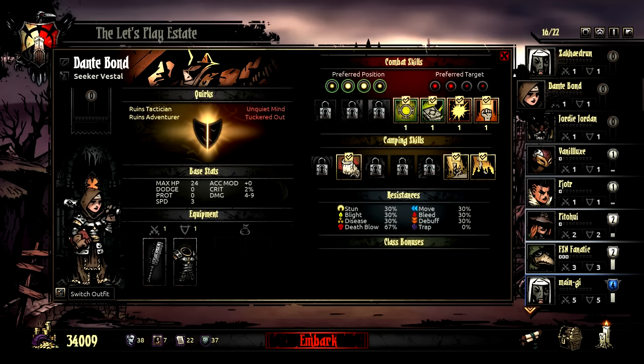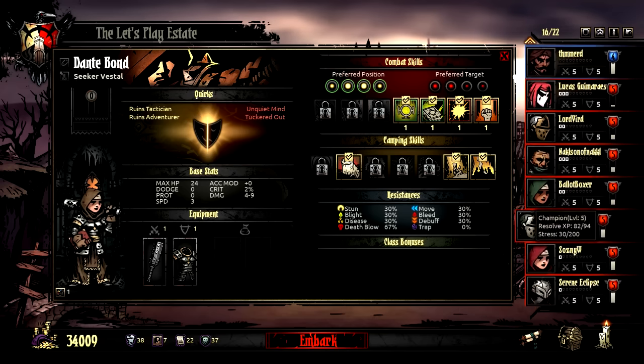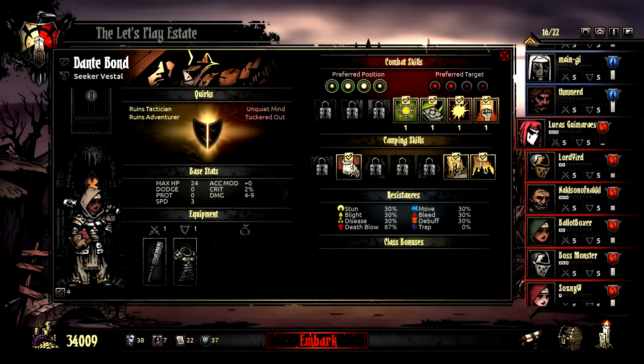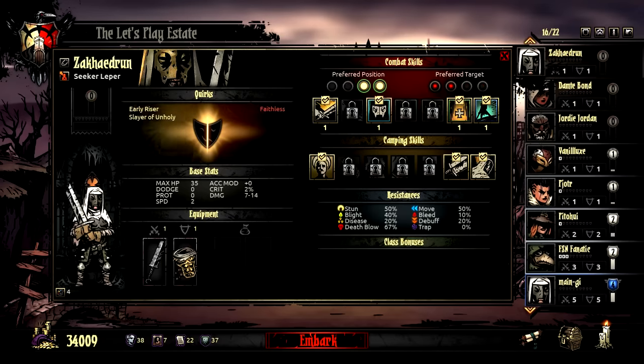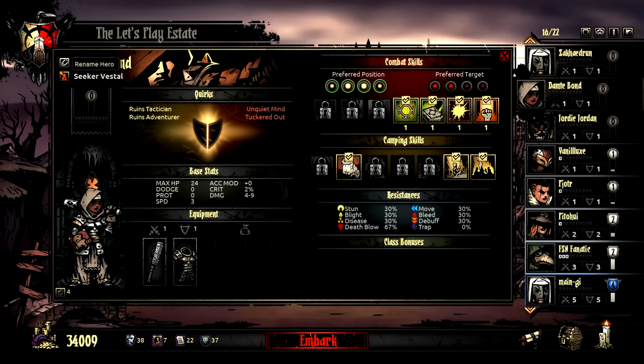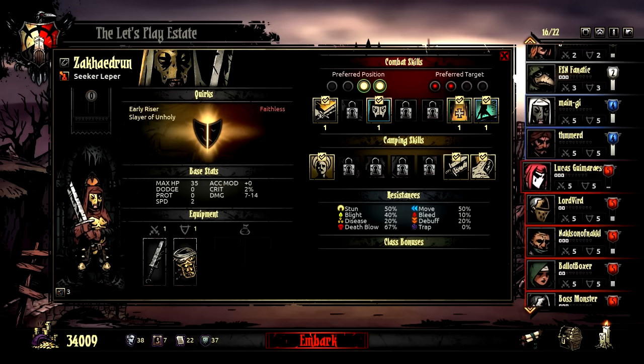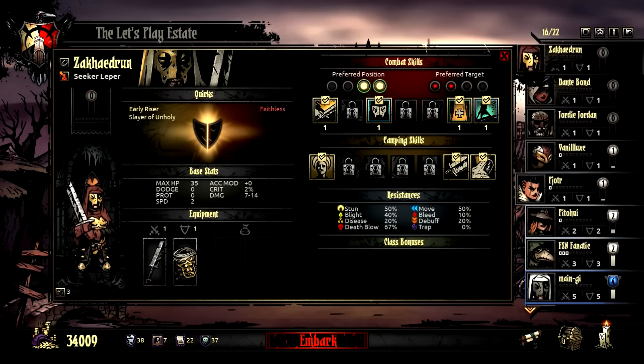Pick a color scheme we haven't used yet. We currently have green and red robes, so you can be the white-robed character. Our current main character has the gray mask, so we'll go with a gold mask with red covers.